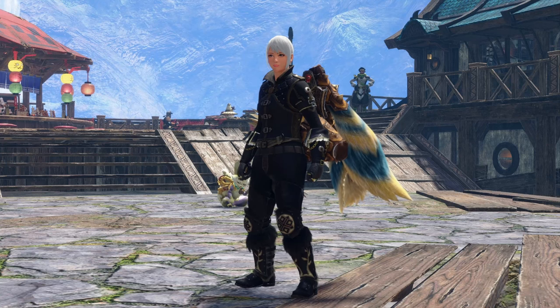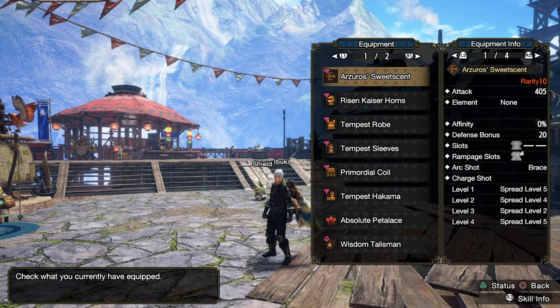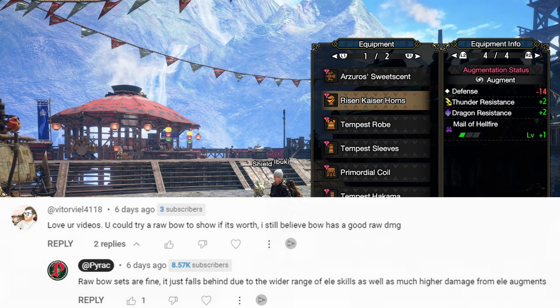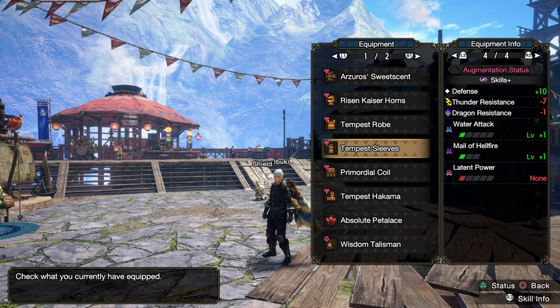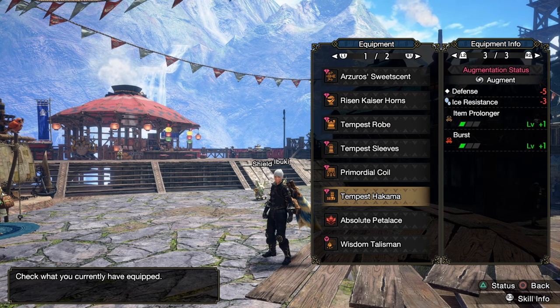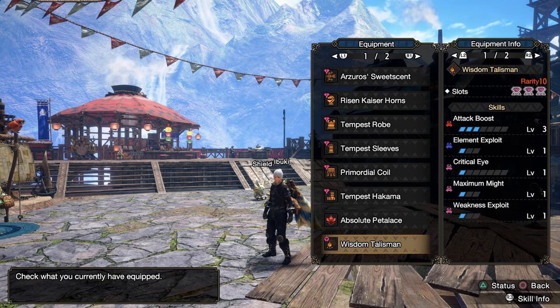Hello everybody, my name is Parak, and in today's video, I was asked to try to make a raw-only build with the bow, so I did exactly that. I threw on a Heaven Sent set because I want infinite stamina, and since we don't have Berserk, we will be needing Heaven Sent for the infinite stamina.